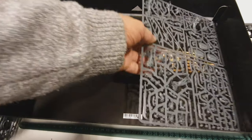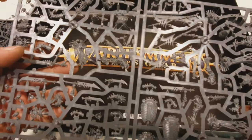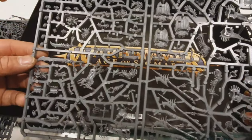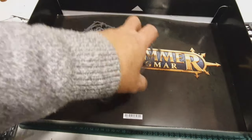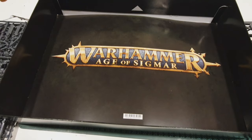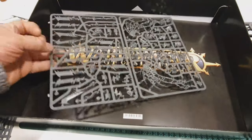Then we get to the new ones — these are all the Ossiarch Bone Reapers. They look very much like trilobites on the shields and look really, really nice, with lots of serrated back-bladed style weapons. The second sprue contains a big undead dragon type creature — I'm not sure what any of these are as I'm literally seeing this fresh for the very first time.